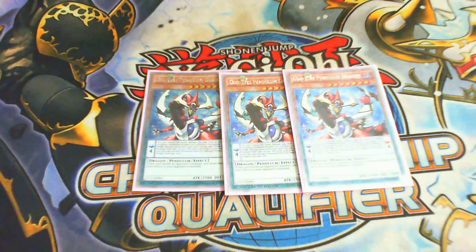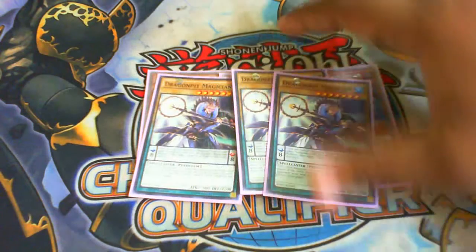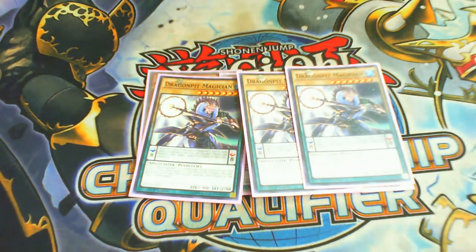First up is Odd-Eyes Pendulum Dragon. It has three effects: when a pendulum monster attacks or is attacked you take no damage; second, you can destroy it in the end phase and search for a 1500 or less pendulum monster; and while on the field, when it does damage your opponent takes double damage — you'll combo off this for OTKs. Next up, three Dragon Pit Magician — absolutely necessary. He's your eight scale, and with Wisdom being hit to one, your eight scale has never been more important.